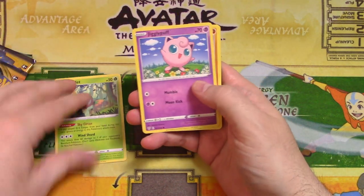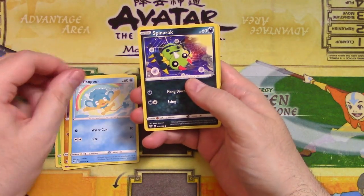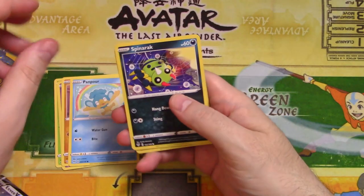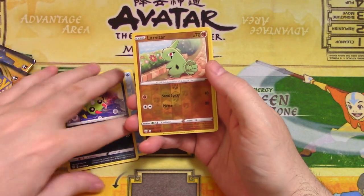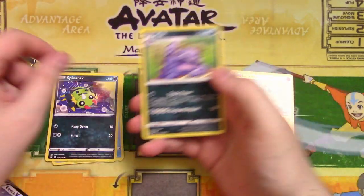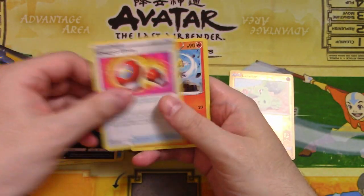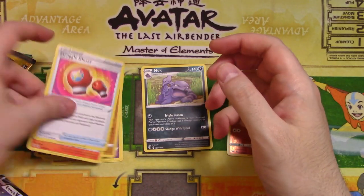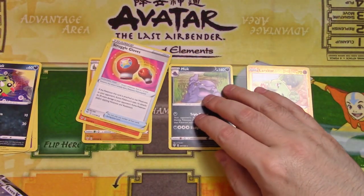From this first Darkness Ablaze pack: Ralts, Jigglypuff, Diglett, Panpour, Spinarak, Larvitar with the reverse foil common, Muk — ugh, I hate that card — Energy, Struggle Gloves, Combustken, and Pupitar. I did not like that pack. Not very good.